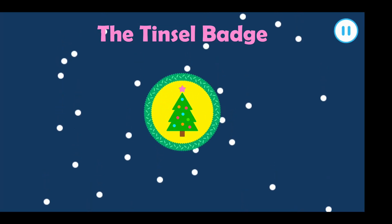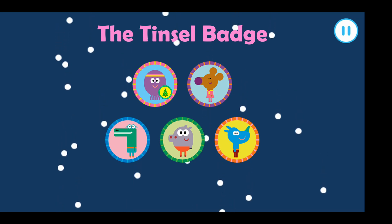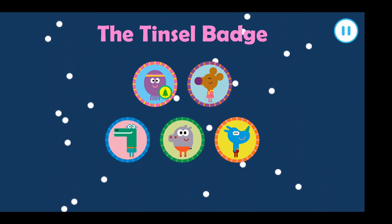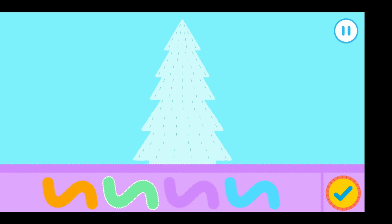The Tinsel Badge. Who wants to get their badge? Tap on a squirrel. Lola, which tree should we decorate? Tap a tree. So, let's get decorating the Christmas tree. What should we put on first? The tinsel, of course. Tap on the color of the tinsel you'd like. Drag your finger over the tree to put the tinsel on. Press the tick when you're happy with your tinsel.